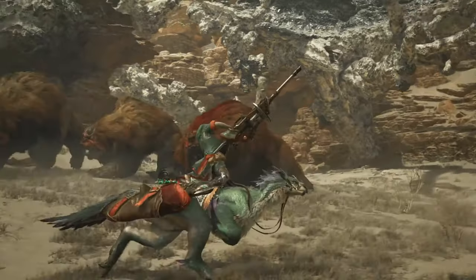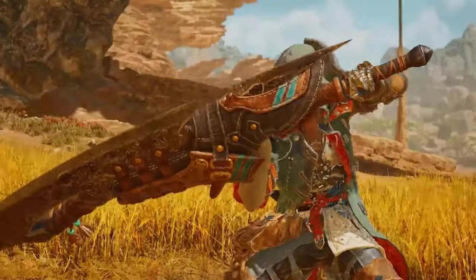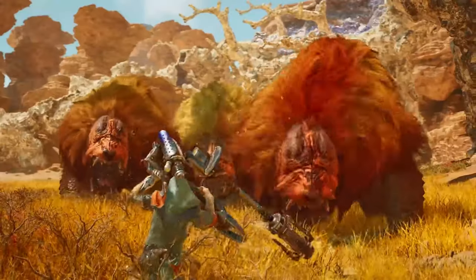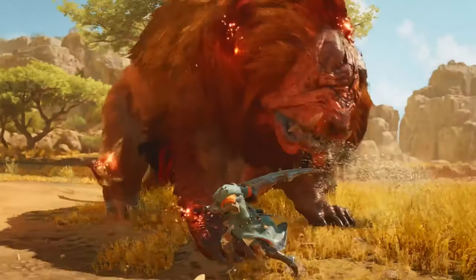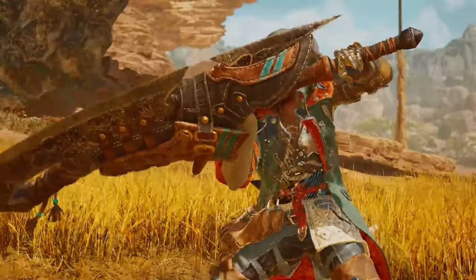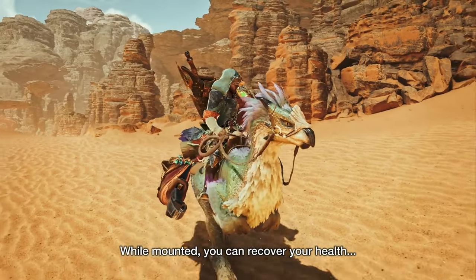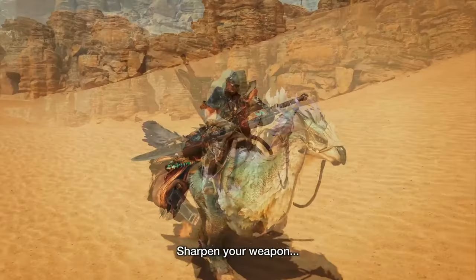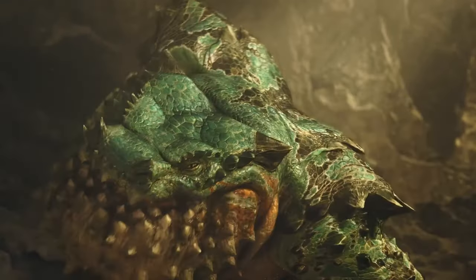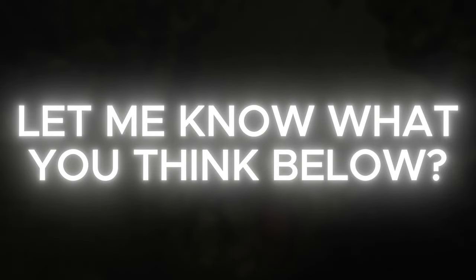Now for mounted combat and utility — you can attack while riding the Seikret, but Capcom has made it very clear that mounted attacks are more for luring monsters into certain situations; dealing damage is still best done on the ground. Dismount attacks are confirmed — you can leap off your Seikret to deal mounting damage similar to systems in previous games. You can also heal and sharpen while mounted, which has stirred mixed feelings in the community. In older games, healing and sharpening mid-battle was risky and forced strategic play, so some worry this could make combat too easy. Let me know in the comments — is it too easy? Should there be drawbacks?